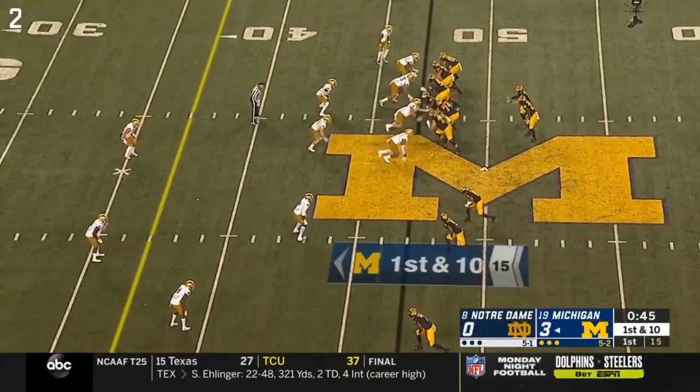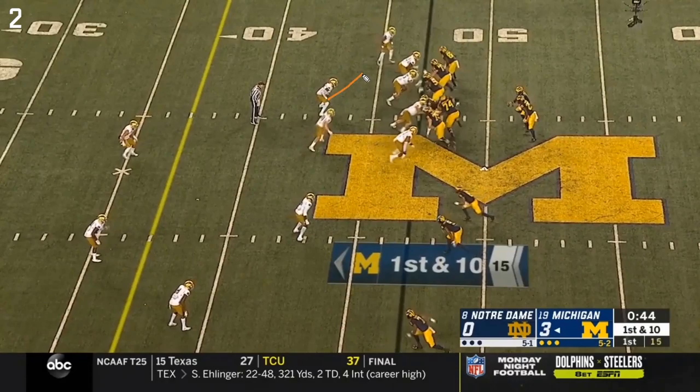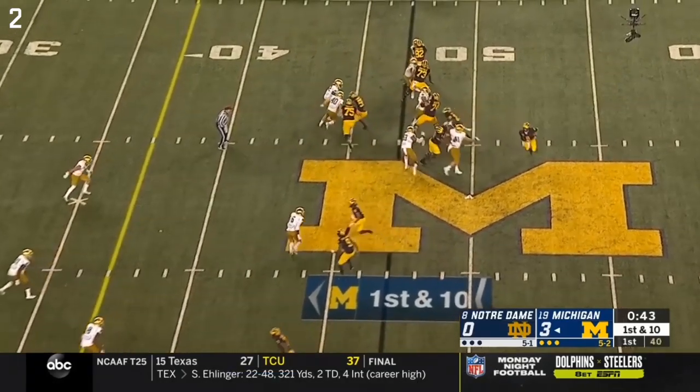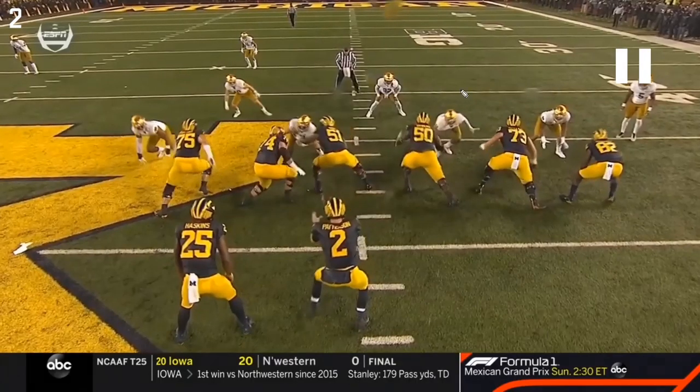Huge pickup from Haskins here. The main thing to look at on this play are these linebackers who flow really hard this way based on the action from Bredesen on his pull - they're thinking this is going to be another pin and pull and trying to get to that run lane where Charbonnet went. In reality it's a trap, and they're in big trouble for doing so.